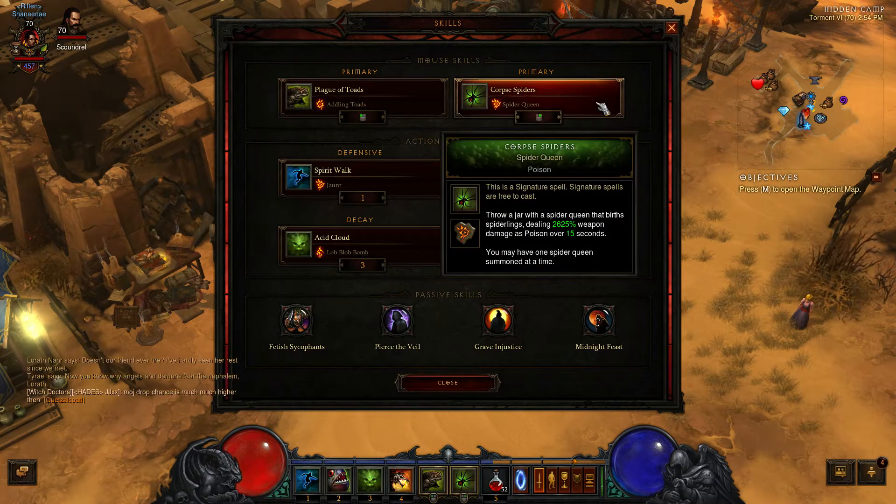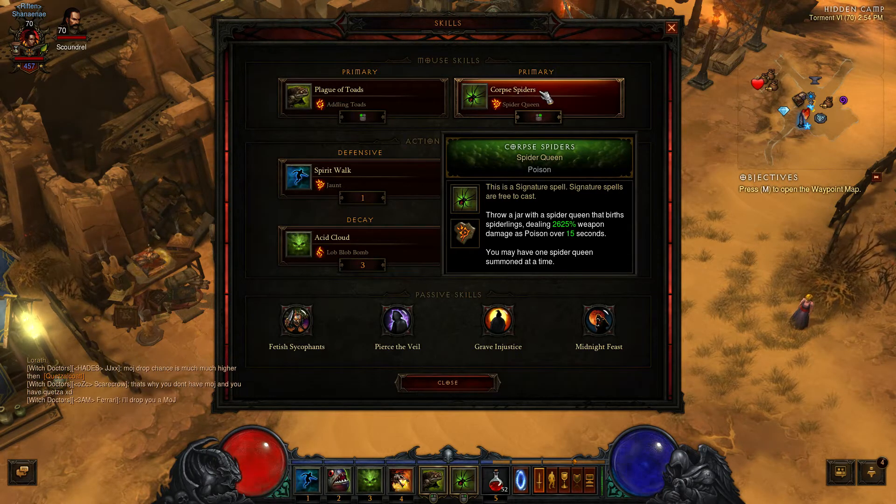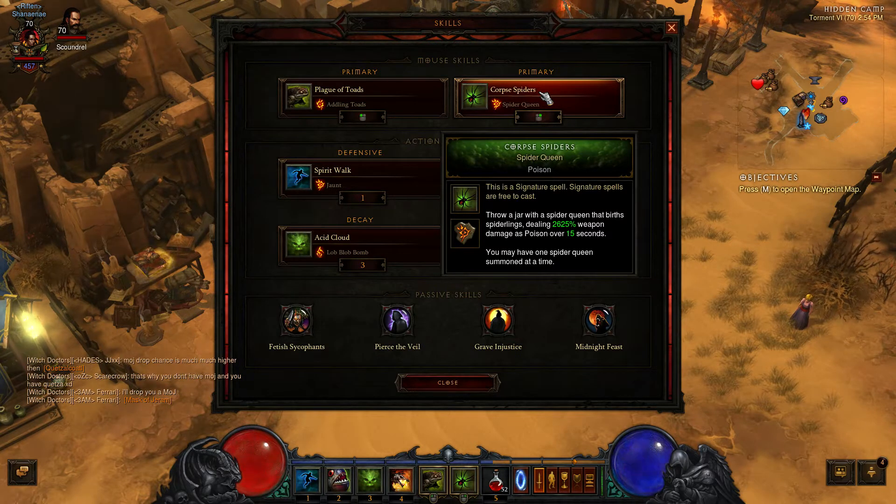Next, you want to have Corpse Spiders with Spider Queen. This is going to be one of the abilities you're going to be spamming. Normally you can only have one Spider Queen at a time, but with the Grin Reaper helmet it basically bypasses that, so you can have as many as you can spam really. These are going to be one of your biggest damage-dealing abilities.